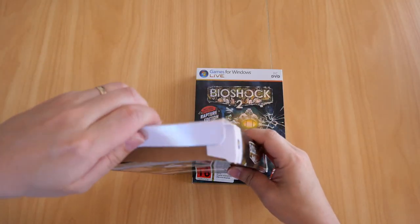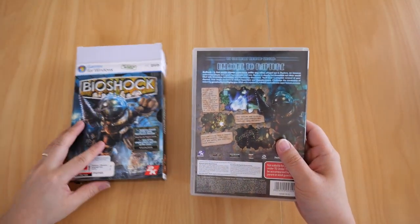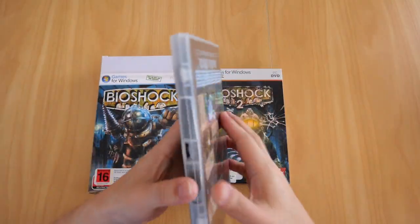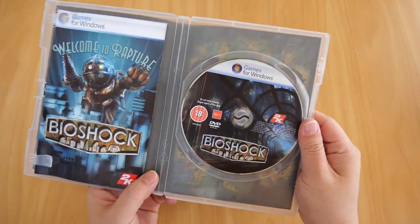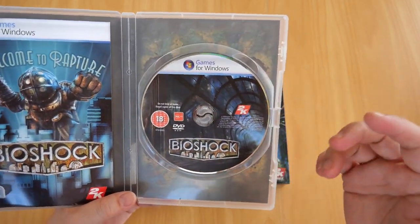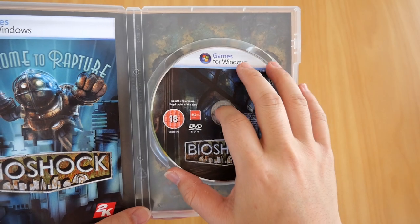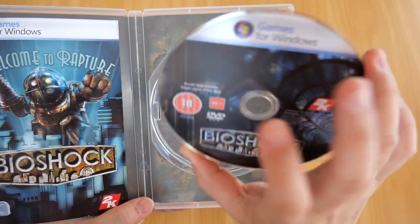Opening the box, we get the usual generic DVD case — there's the front and there's the back, similar to the box. Opening it up, you get the booklet and the DVD. The push system on modern DVD cases is great because it doesn't put pressure on the middle of the disc. Here's the DVD in perfect condition.